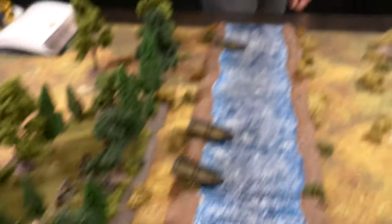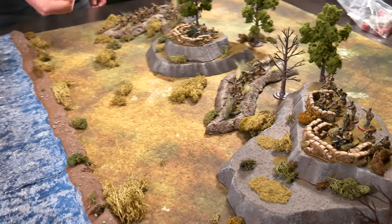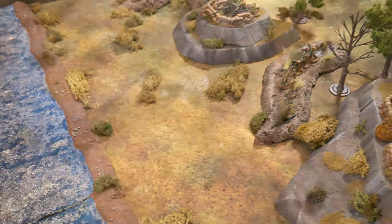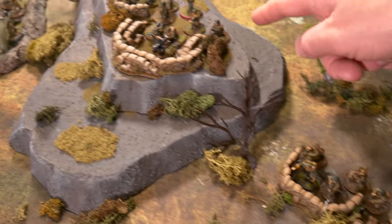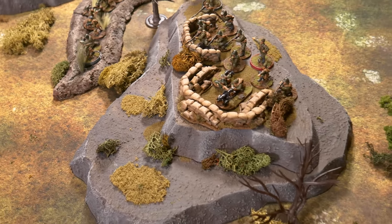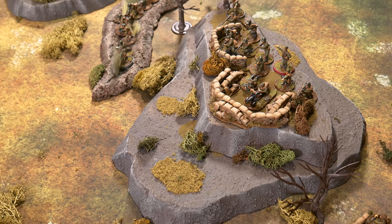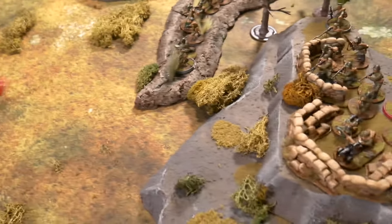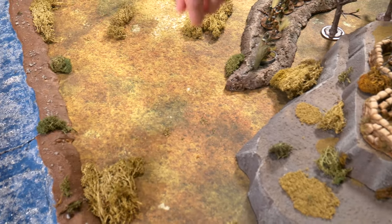The German player rolls for preparatory bombardment — looking for anything other than a one. It triggers. The first Soviet squad takes two pin markers. Rolling for the lieutenant next — he takes two pin markers and a hit with a three-plus penetration value. Rolling damage, that's a five — it kills his assistant. So the lieutenant's man goes down.